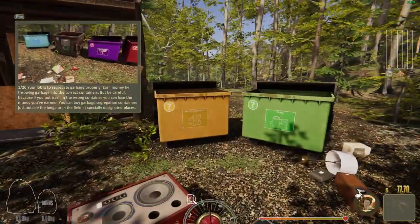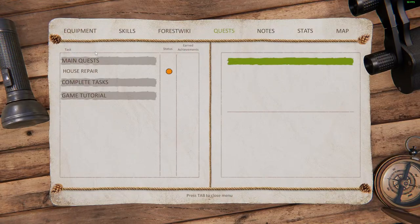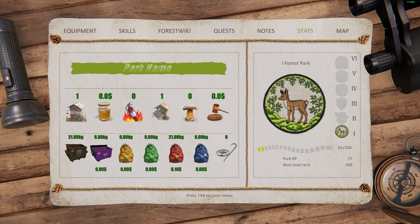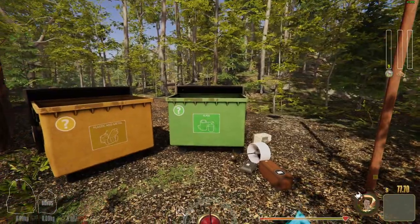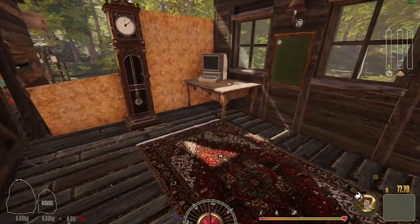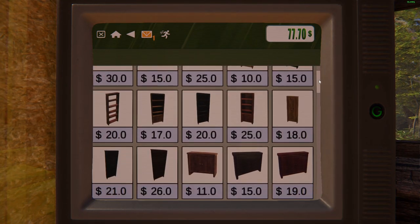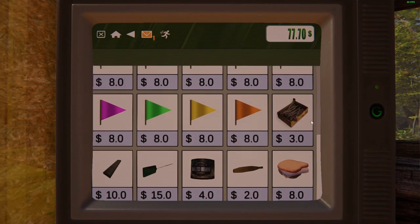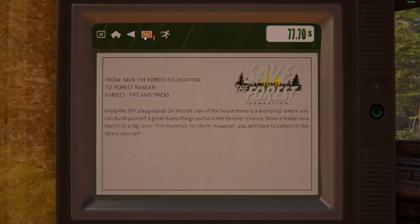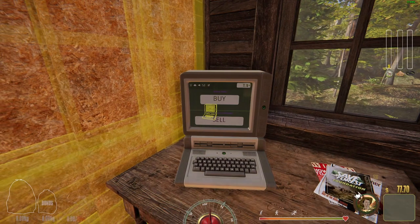I don't know where the blue one is — plastic and metal and glass. Can we not see it? Maybe in notes or stats? Yellow and green I can see, but I don't know where to put that. Oh, we don't have to clean this up — wait, this is my PC! We can buy some stuff here. Oh, you can buy loads of stuff, that's cool! We need 250.